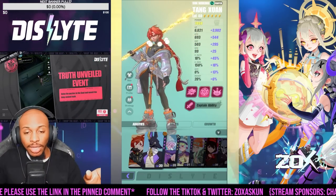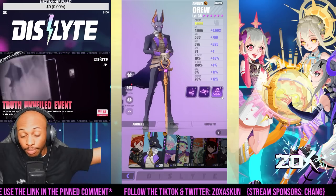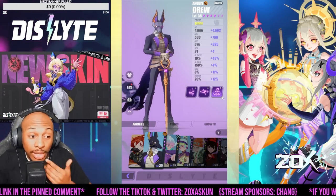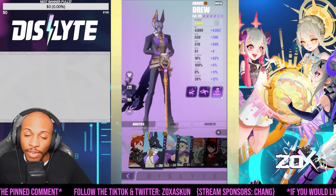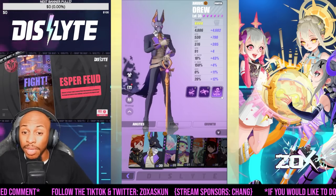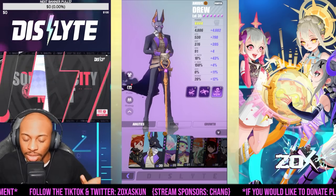One unit that's definitely a must-build for every beginner is going to be Drew. The dude is absolutely ridiculous. Once you get his resos — which are easy to get when you do those pulls — he's going to be a huge factor in being able to execute. He can kill three enemies at once and restore his HP with each kill, which is absolutely insane once you get his divine gates unlocked.